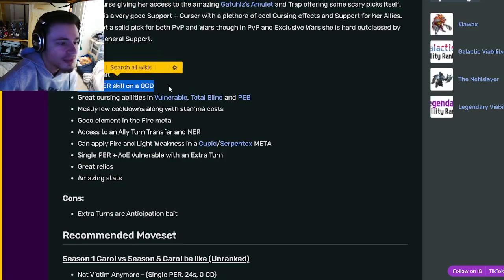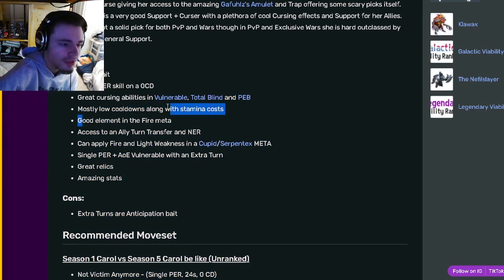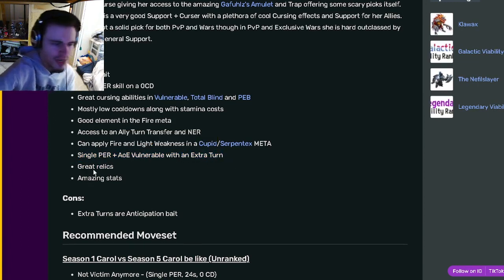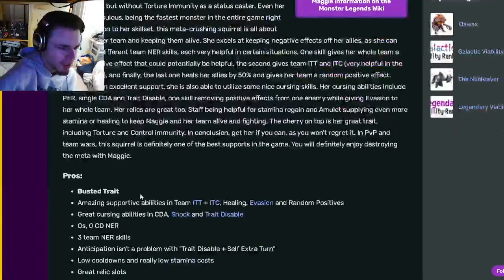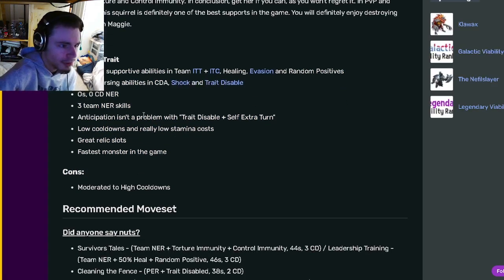Carol has a great trait, a single PER skill on 0 cooldown, great Cursing Abilities such as Vulnerable, Total Blind, and PEB, which are all very amazing. Mostly low cooldowns along with stamina costs, good element, access to ally turn transfer and NER, can apply Fire and Light Weakness, single PER, and AoE Vulnerable with an extra turn. She has Great Relics and amazing stats. Her only con is that extra turns are anticipation bait. Overall, Maggie probably has the best pros as well, especially because of her trait — that is a big pro. She was apparently the fastest monster in the game when she came out, so she is probably the best pros-wise.